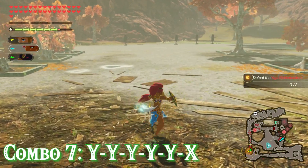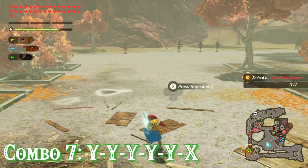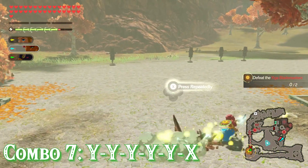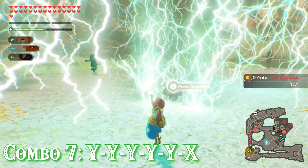Combo 7 is 5 Y's and an X, where Urbosa will do 5 sword swings followed by a zigzag dash attack. If you rapidly press X after the zigzag attack you can send lightning all around you in a huge area that does tons of damage.